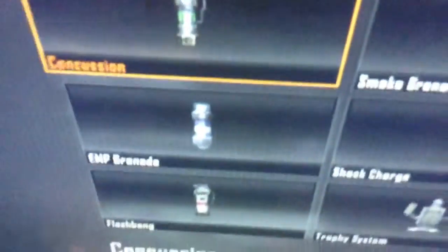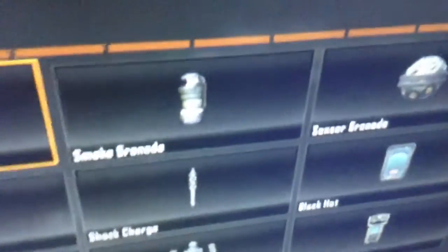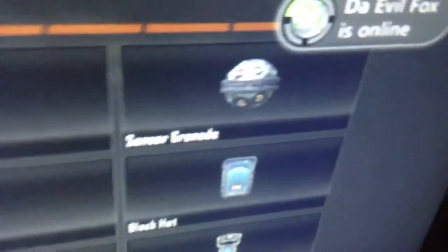For tacticals: Concussion slows you down. Flash bang blinds you. EMP grenade is used for disabling things like AGRs and stuff like that. Smoke grenade is good for taking objectives. Shock charge — you throw it down and it shocks anyone who walks by it. Trophy System is an anti-tactical and anti-lethal device that destroys incoming grenades.